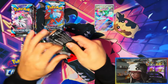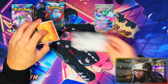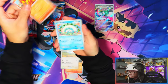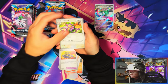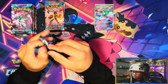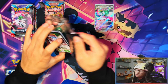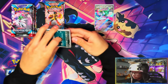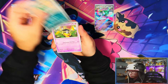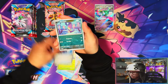It looks like we might only pull one EX from each booster bundle. I'm not expecting much more. I'm actually really enjoying Paradox Rift though - I love the artworks from this set. It's probably going to be a slept-on set judging by how cheap the singles are right now. Products are cheap too, but I reckon people will come to value this set because the cards and artworks are amazing.